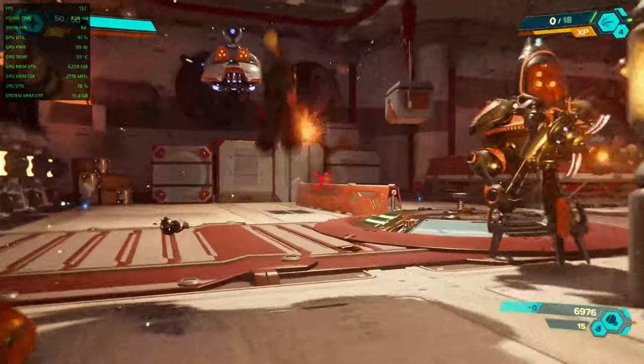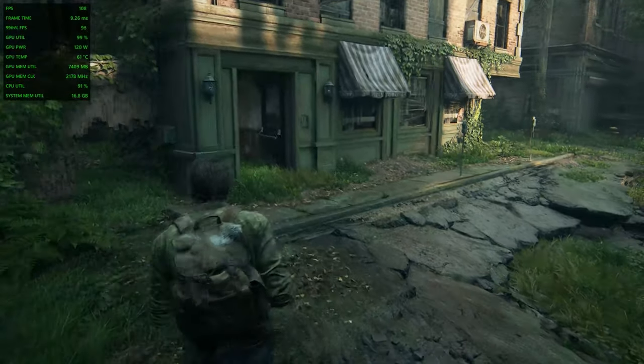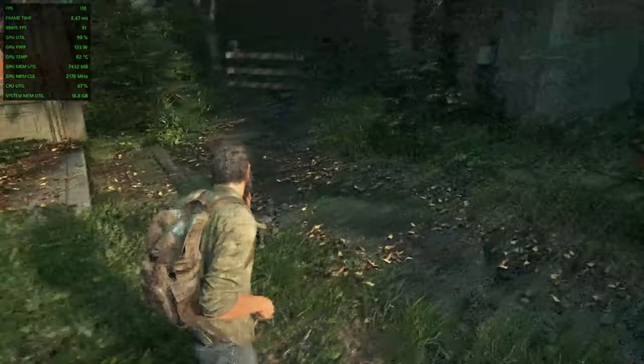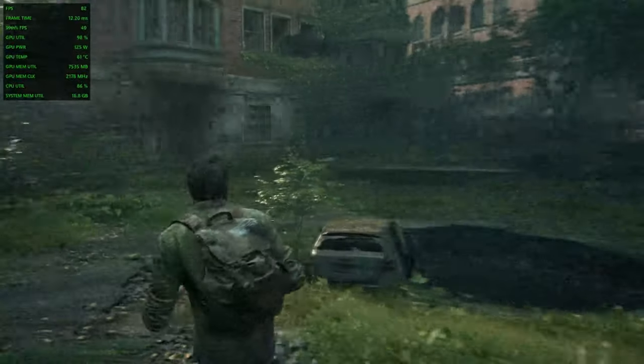Moving on to The Last of Us Part 1 — a notoriously hard game to run. But AMD seems to do very well on this game. Here we are on the high preset with FSR enabled by default, getting between 100 and 110 FPS as we walk around. It looks good — really, really good showing.